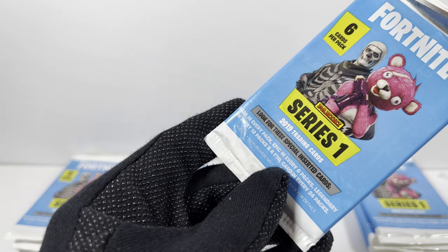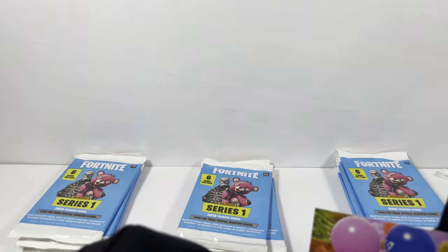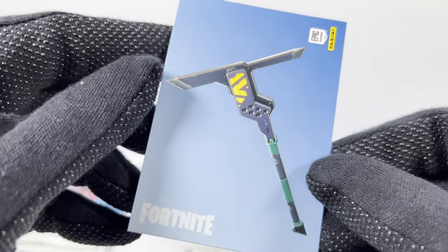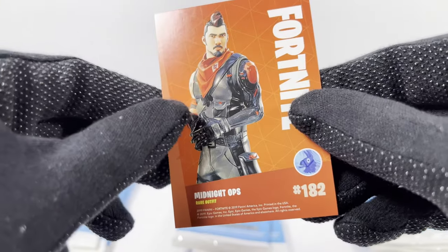Pack 11. Coming up to where I should be getting a legendary, unless I already got a legendary. This Tomato Head's back at it again in a cool environment. There's another screenshot card with some balloons. And these people fighting. Got a dupe of the ref-looking guy, Striped Soldier. Here's a pickaxe harvesting tool named Angular Axe. And the last card for this pack is this cool looking guy — Midnight Ops.